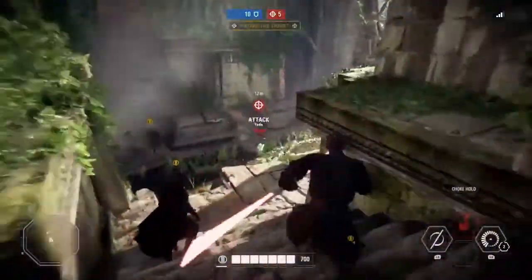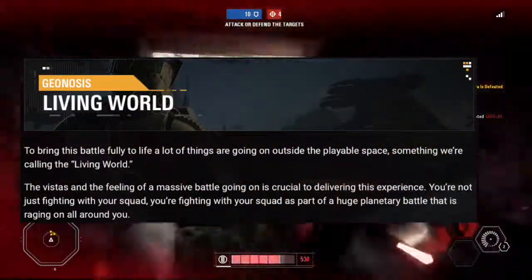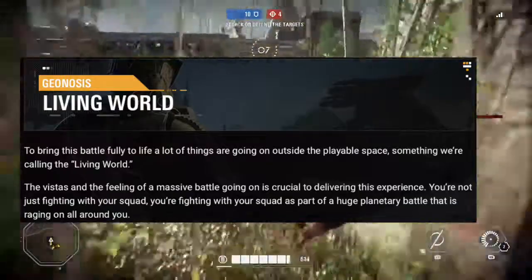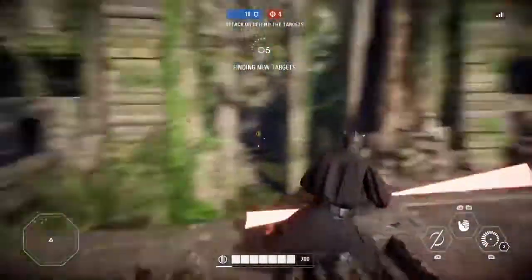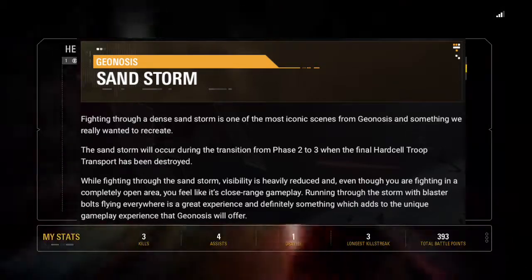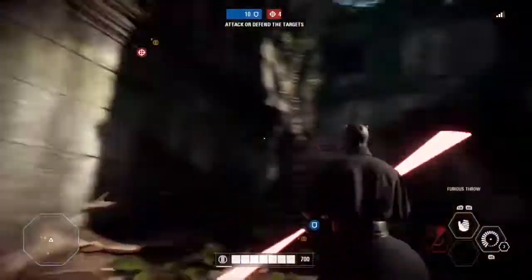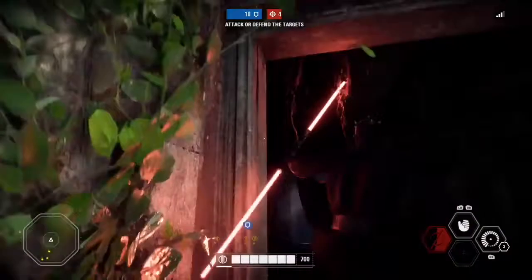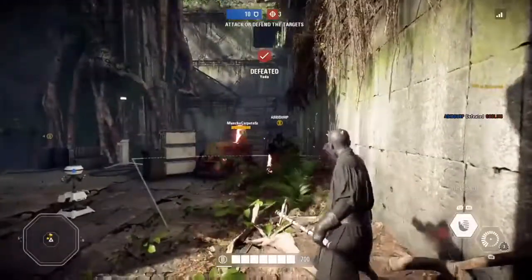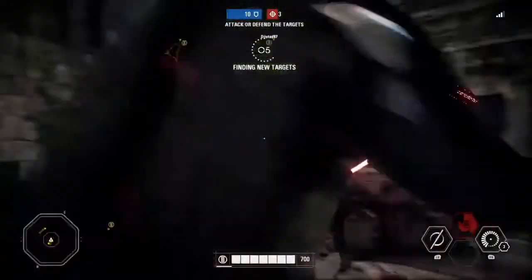To bring this battle fully to life, a lot of things are going on outside the playable space — something we're calling the living world. The feeling of a massive battle going on around you is crucial to delivering this experience. You're not just fighting with your squad; you're fighting as part of a huge planetary battle raging all around you. Fighting through a dense sandstorm is one of the most iconic scenes from Geonosis, and something we really wanted to recreate. The sandstorm will occur during the transition from phase two to three, when the final part of the troop transport has been destroyed. While fighting through the sandstorm, visibility is heavily reduced, and even though you are in a completely open area, it will feel like close-range gameplay.